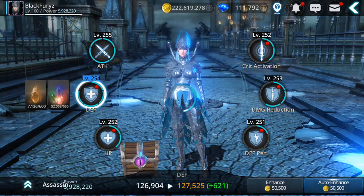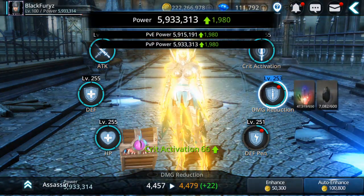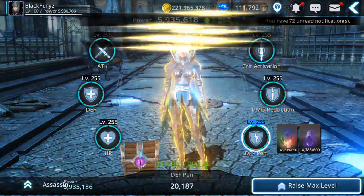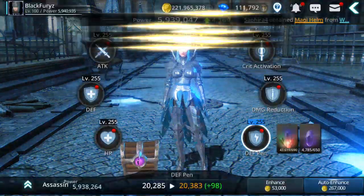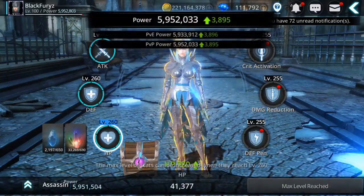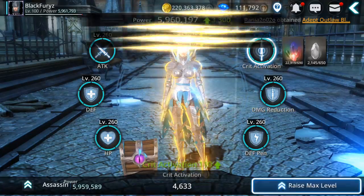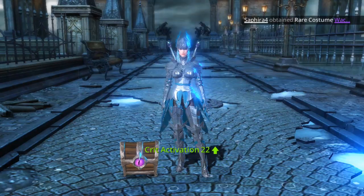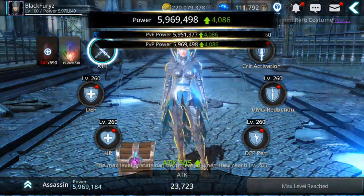The assassin is close to six million, so let's see if with the essences we can reach six million. Right now the cap is 350 for essences — I reach that only on my main. The others are around 260 to 270.